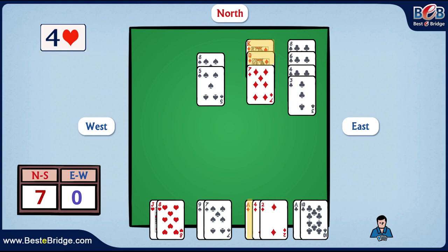We will win three tricks in diamonds, one in clubs, and two more in hearts, completing our ten tricks and making the contract exactly.